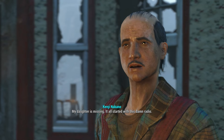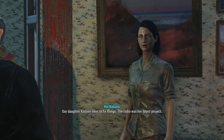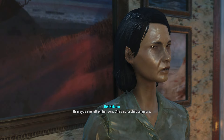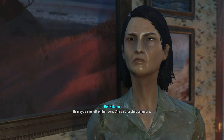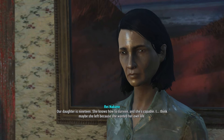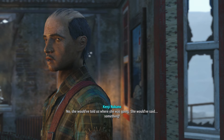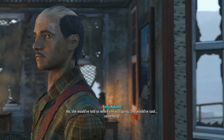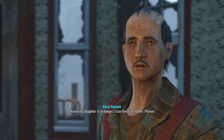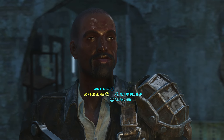The NPC explains: "My daughter is missing. It all started with this damn radio. Our daughter Kasumi likes to fix things — the radio was her latest project — until she made contact with someone who lured her away from us." The player suggests: "Well, maybe she left on her own. She's not a child anymore." The NPC replies: "Our daughter is 19. She knows how to survive, and she's capable." This reminds me exactly of Point Lookout from Fallout 3 where Nadine got lost and her mother asked you to find her.